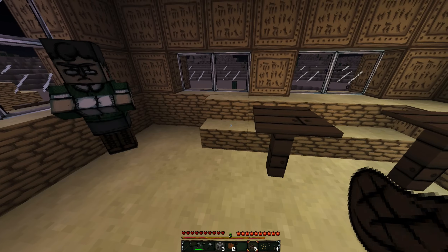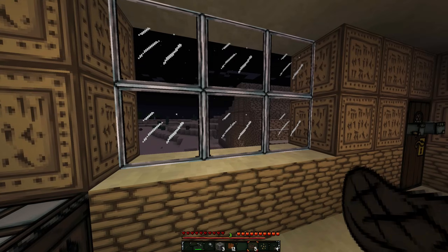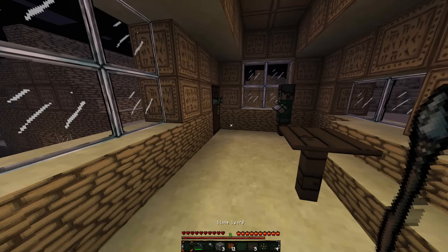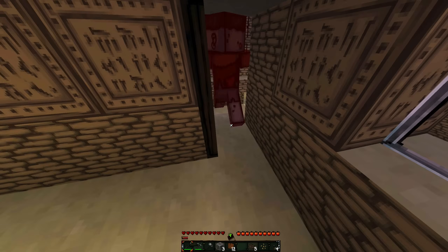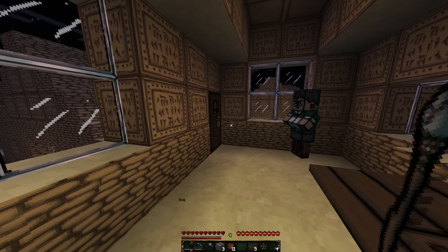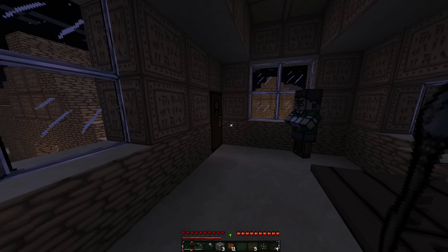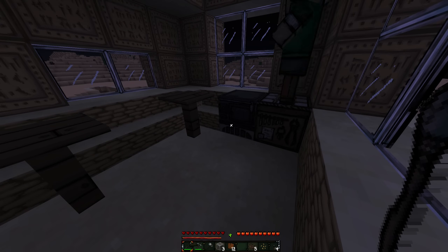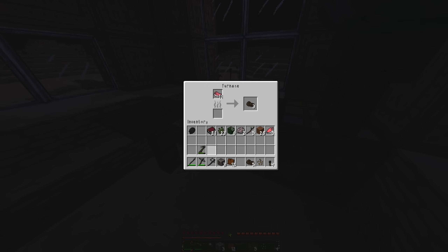I forgot to do the word of the episode! So in this series, every episode I'm going to do a word. Today's word is going to be 'persnickety.' Do you know what it means? Persnickety means someone who is very focused on the details, almost too much — so they're very fussy and particular. I like to remember it because it kind of sounds like 'picky,' and someone who's picky is definitely persnickety. I thought that would be fun to do every episode.